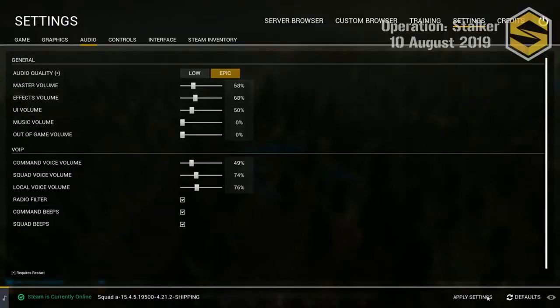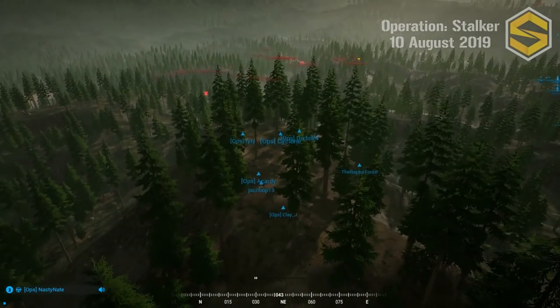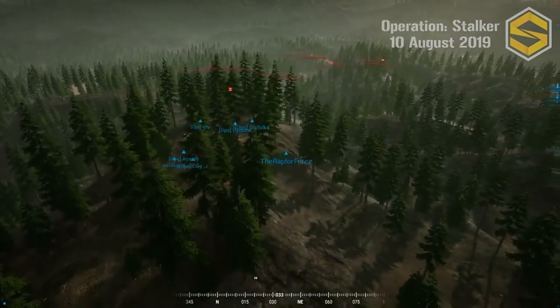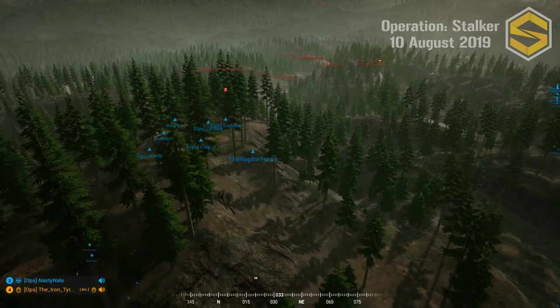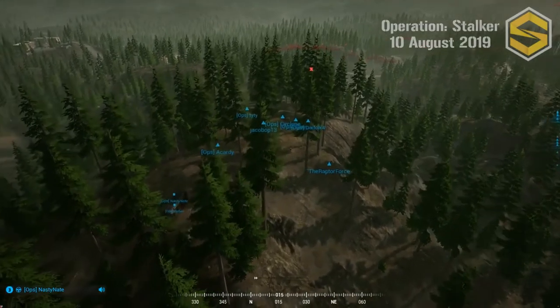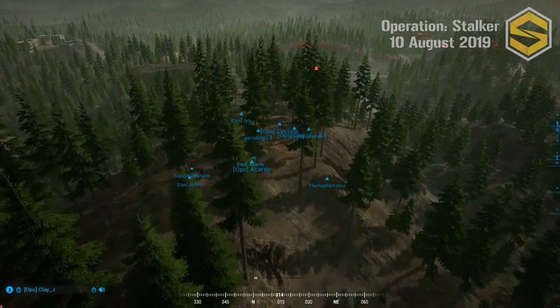A logi techie has been spotted to the west of Squad Four — looks like the militia have a logi techie going all the way around the south side of the map to collect supplies. That's a risky play, but a power move if they get those supplies back. The militia are in a really good spot and this will only make them stronger.